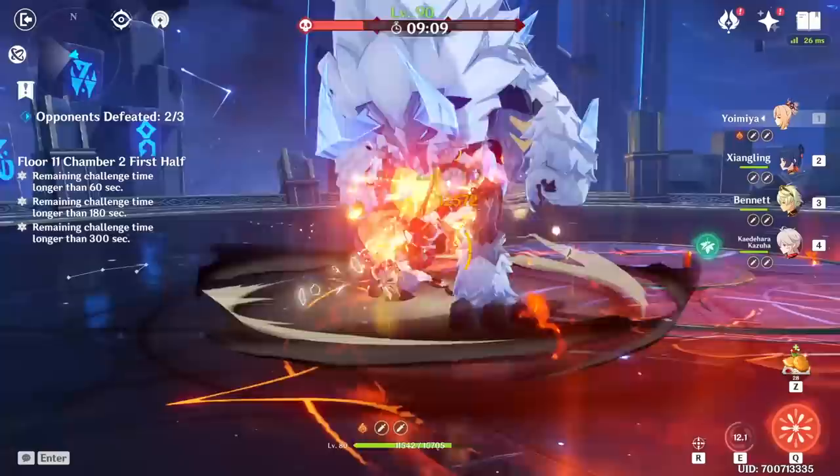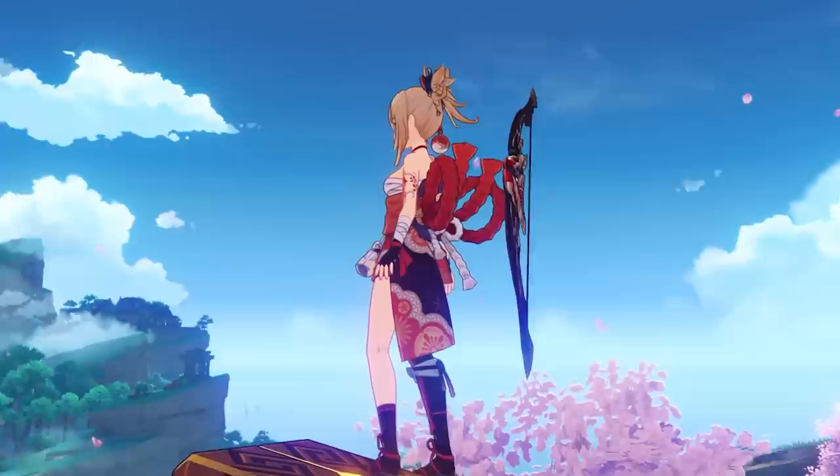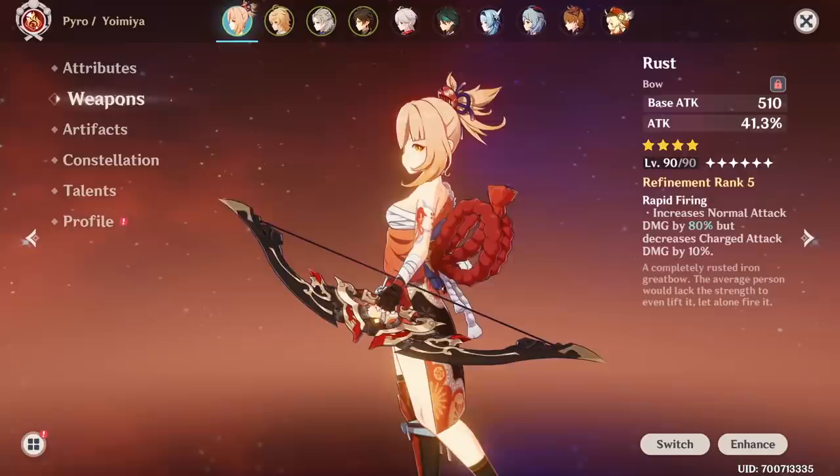Building Yoimiya is all about embracing her playstyle, which also means there are a couple of choices depending on what type of player you are. When it comes to weapons, the best 4-star weapon is going to be Rust, if you can manage to build up a good enough critical rate and damage ratio so you can consistently score massive critical hits with the insane passive the weapon provides.